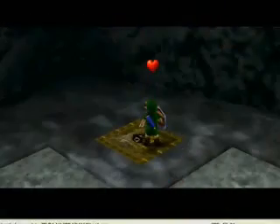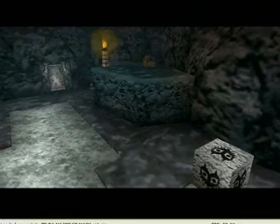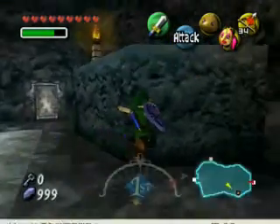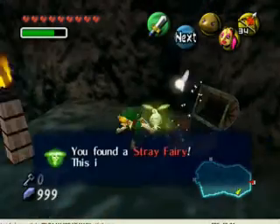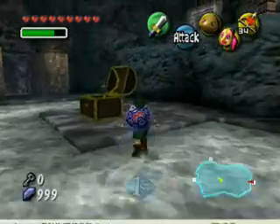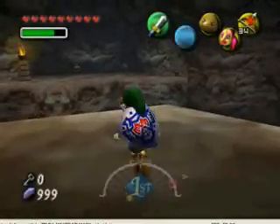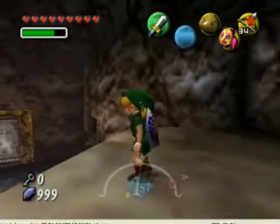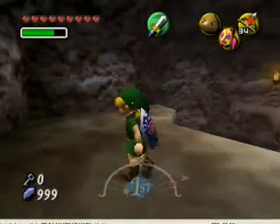Go over here, hit this switch, which activated a chest just up there. Now you could push the block and get it, but when I can levitate, what's the point? I'm not gonna do anything that I can't normally do. Seven out of fifteen. But now that you can push the block with the fire arrows, you can get up here to this door. Go through here.